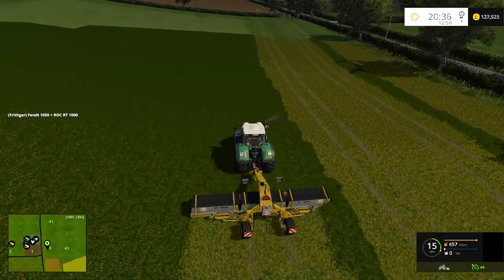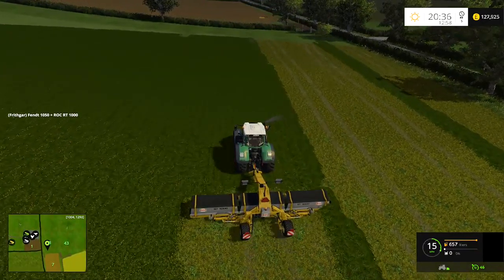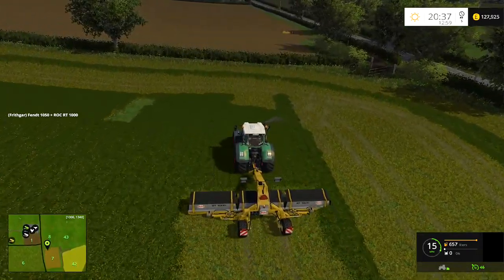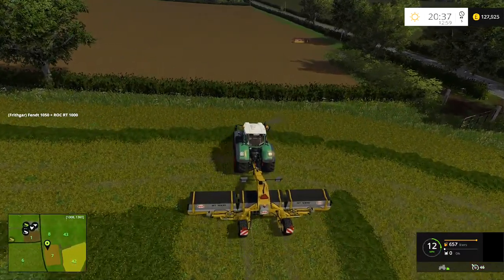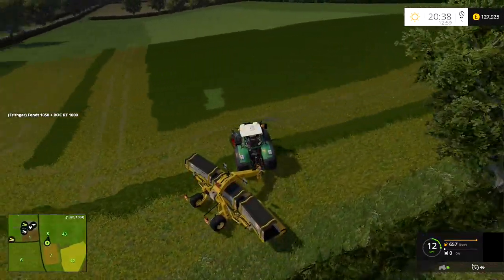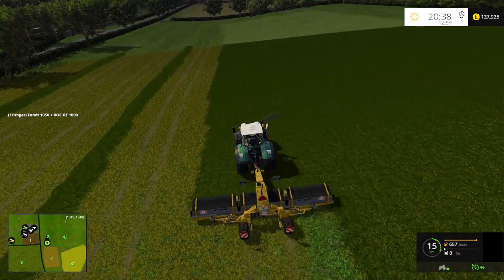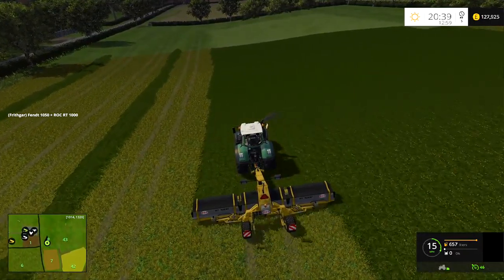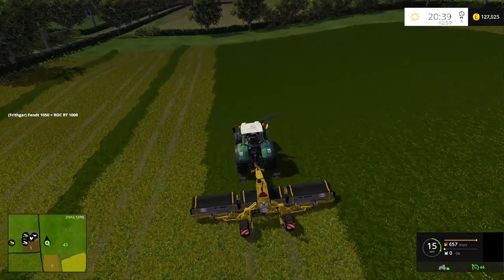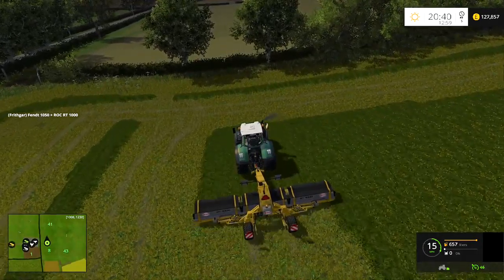Especially when you can gather so much into one windrow. Since we're only doing three days I want to get as much done as possible. I think I'll make a few bales, then possibly go back and do the hay, and then maybe get the forager in. If we don't have time for foraging, that's a priority job for the next map. The Pöttinger is definitely going to be one of the starting machines.